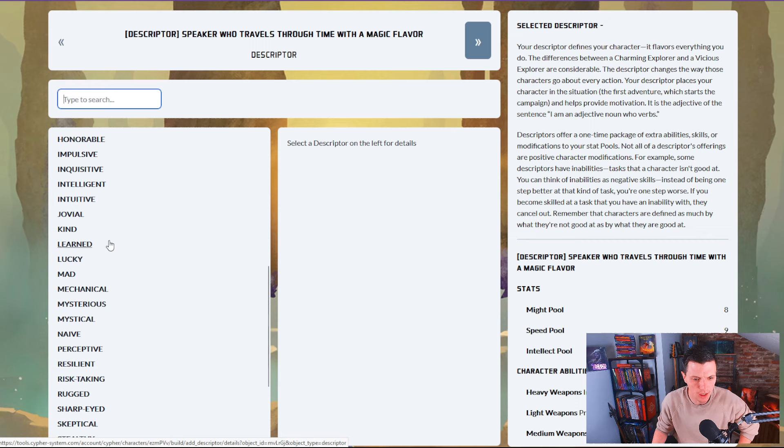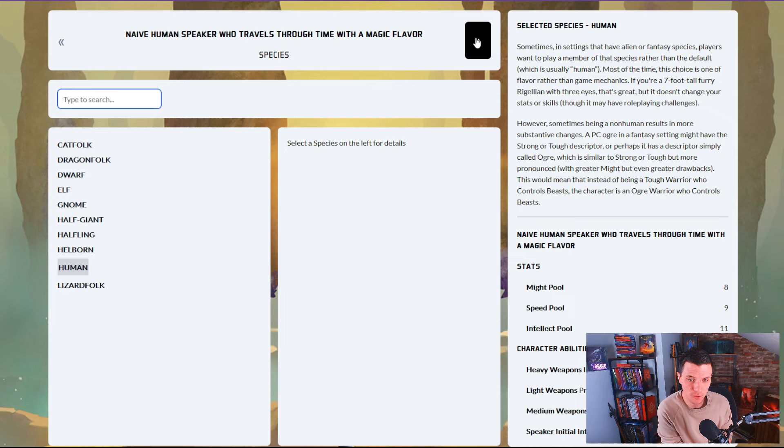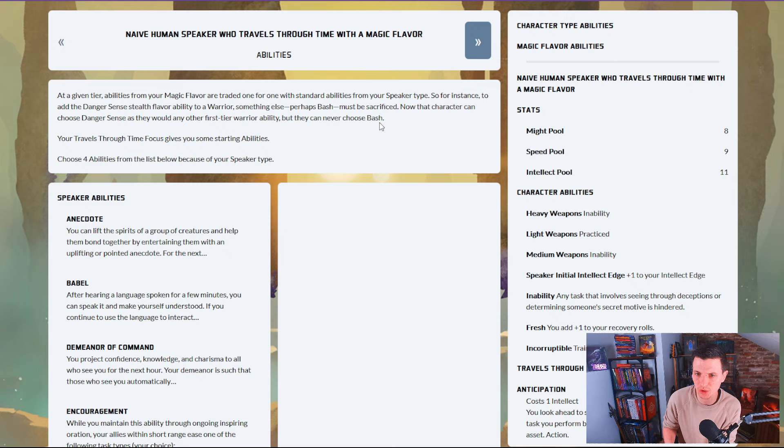For the descriptor, we have: guarded, hardy, hideous, intelligent, intuitive, jovial, mystical, naive. Let's make him naive. A naive human speaker who travels through time — human, just human. So we have a naive human speaker who travels through time with a magic flavor. The system will now guide us through the entire thing.